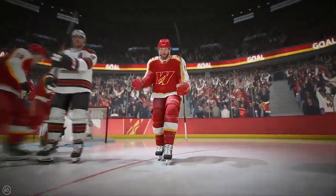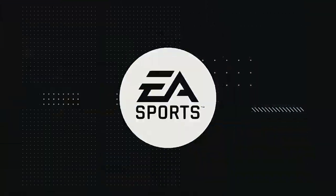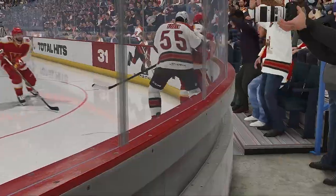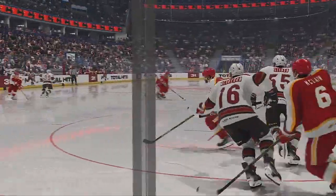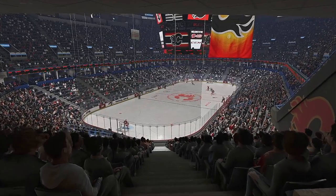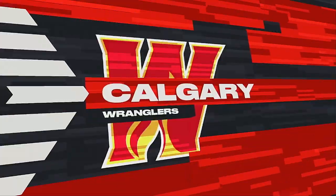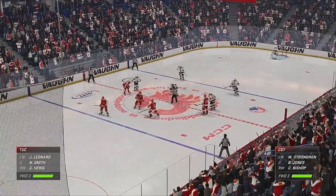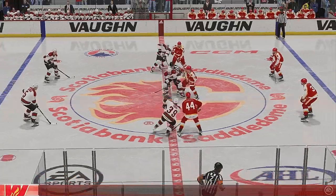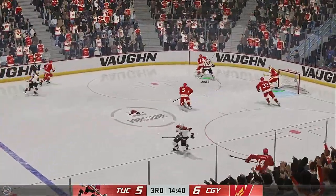He scores! The deadlock is broken as they take the lead! You can see everyone standing up on the bench — it's the next shift that matters most now. You want to push and put pressure on your opponent when they're down. He gets a shot off from the most coveted area on the ice right in front of the paint, doesn't allow the goalie to get set up, and puts it home. The Wranglers with a huge goal in the third period — can they hang on? They've got to continue to attack and manage the puck. It's only a one-goal game with a lot of runway left.